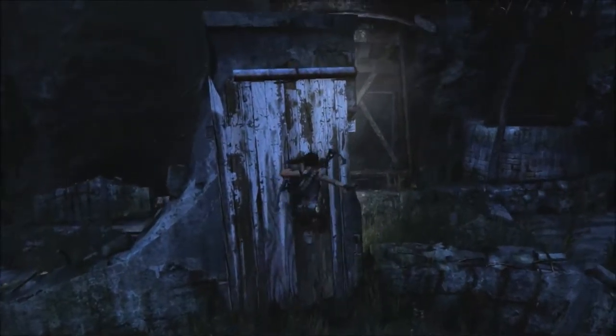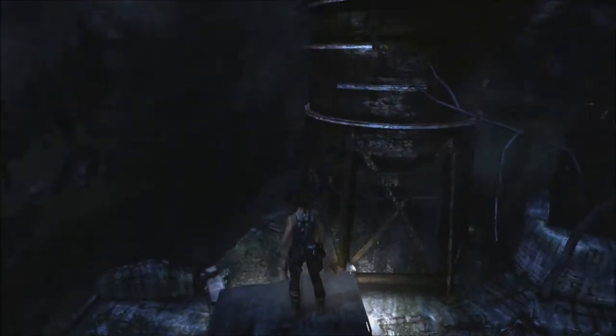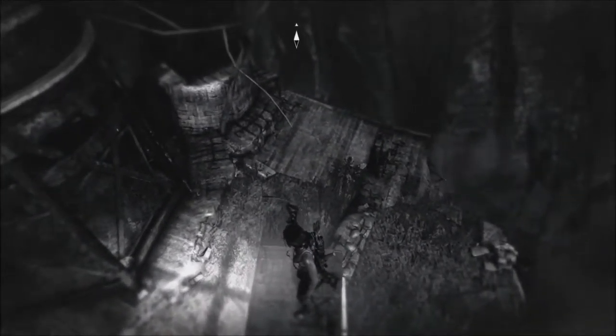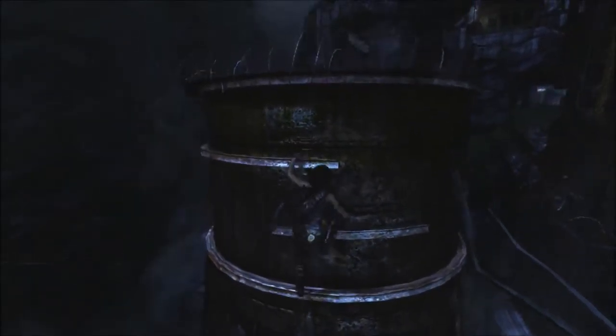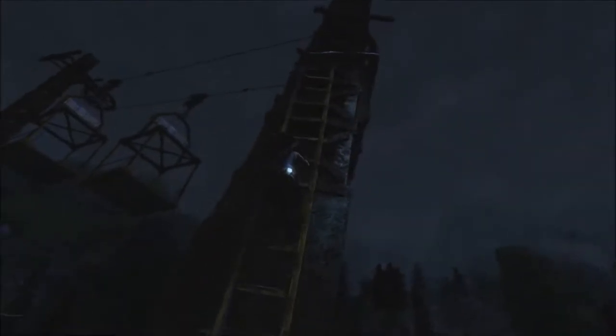There we go. Now, climb up here, I guess — get a better vantage. Oh, to jump over there — that's what it's for. Anything else around me? Nope, nothing I could probably use. Up we go. That's not a way I can go — that's a lot of barbed wire. It's a big old no-no. It's a big old no-no in any language, that tells you straight off: don't go this way or you're going to die.